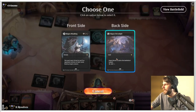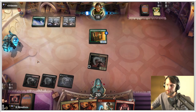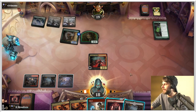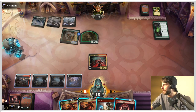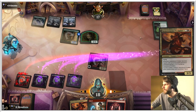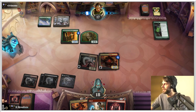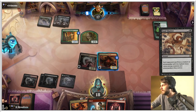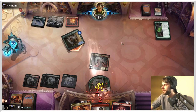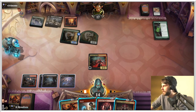That was very clever on the opponent's end — that kept us from drawing a card, which was great. It also just gives them that counter, which is pretty useful. They're going to get in for two. We are going to attack first, and I think we will just throw out the Predator here. This is a very strong card, obviously — a very good blocker as well at this point. There's nothing we can do about that; it doesn't get around indestructible. Well done, opponent. I was kind of hoping for a land there, but that's okay.